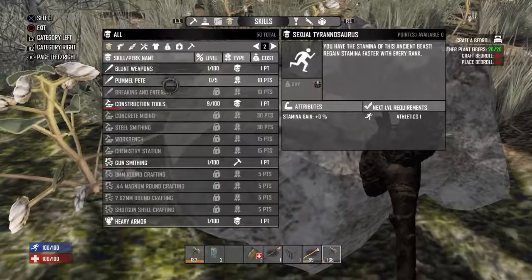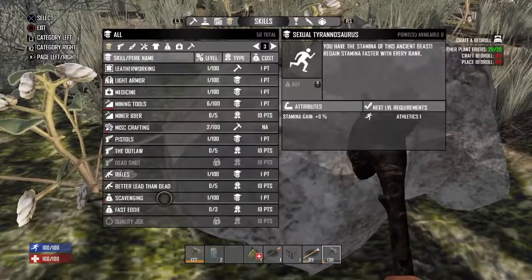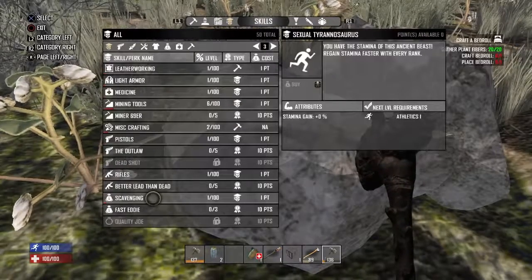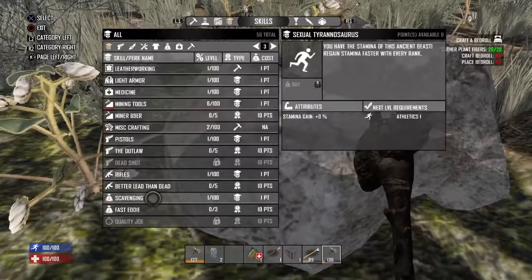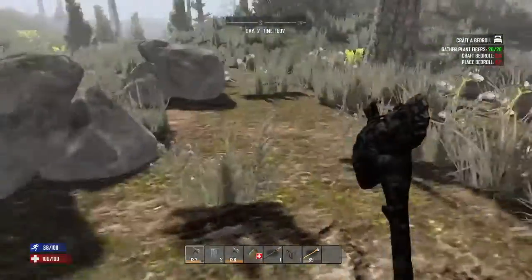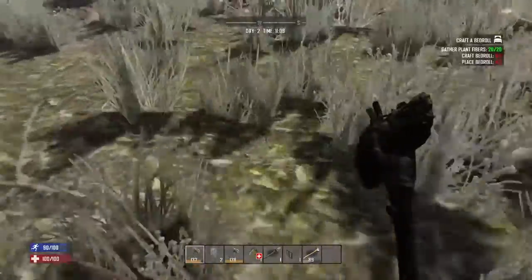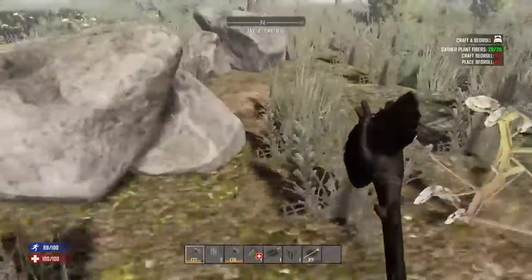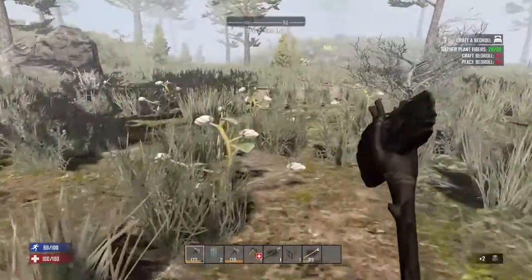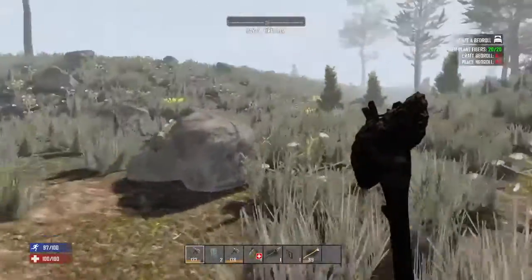If you want to loot a lot of towns and don't care about everything else, put some points on scavenging because scavenging gets better. Also those little brown patches are different from the green ones - the brown ones give you glass. You don't really need glass until you get a forge, but it's worth knowing.